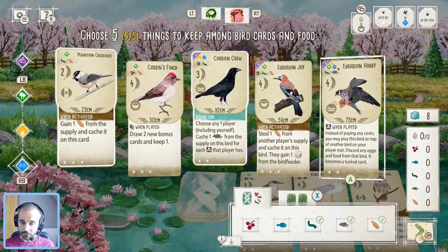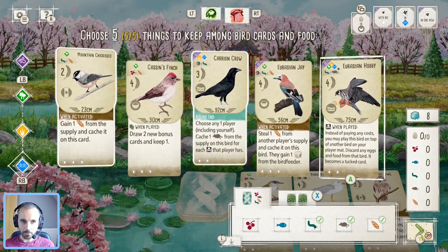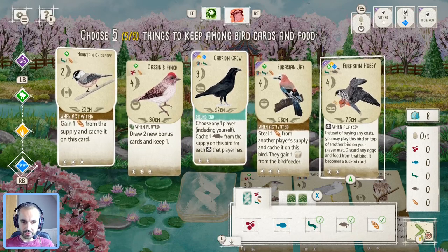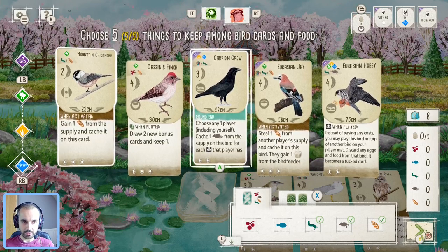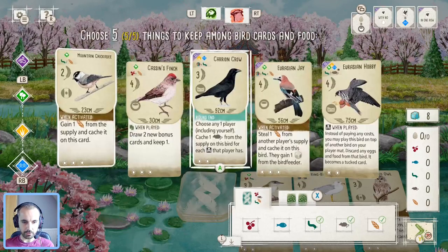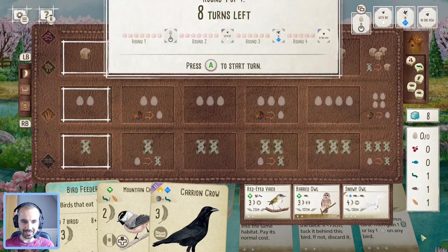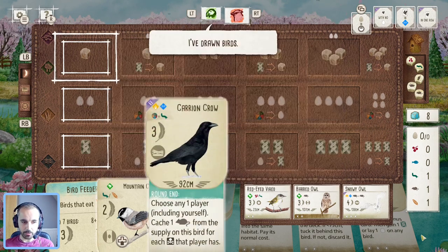The Eurasian hobby I do sometimes keep early game if it's just one food and you're desperate to get something down, but I think the carrion crow is a better wetlands option here. So we'll lock in our choices. The AI does take the ring-billed gull from the tray, which makes me very glad I kept the carrion crow. I'm definitely going for the barred owl now.